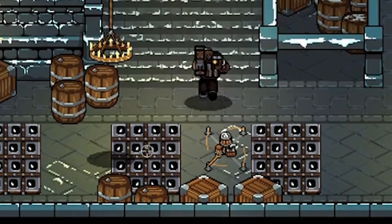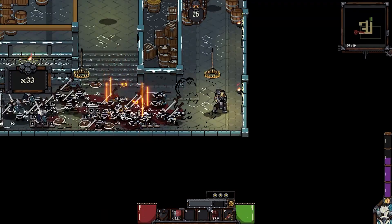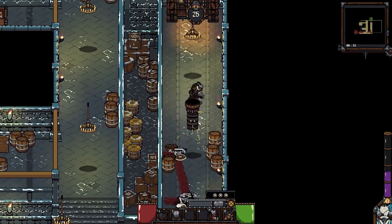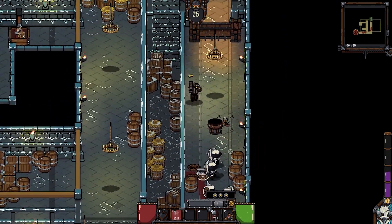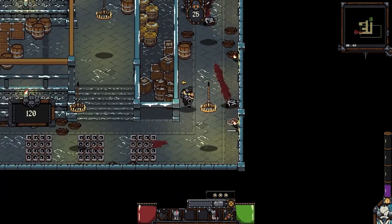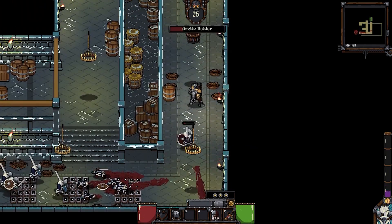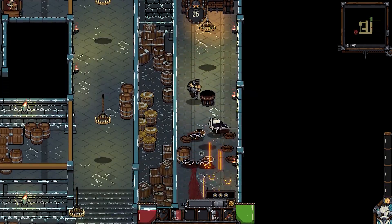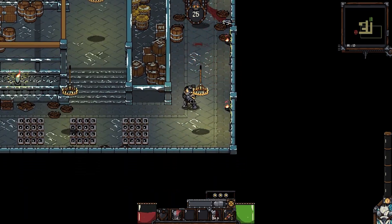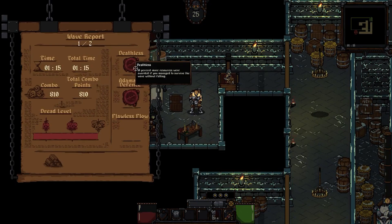I should probably put a trap here just in case. We're doing pretty good! I forgot I had the rocket — that's pretty cool. They're coming closer, I need another trap right here. There's still more coming — why aren't you guys going down? We got it! So that was wave one — we have more waves to deal with.